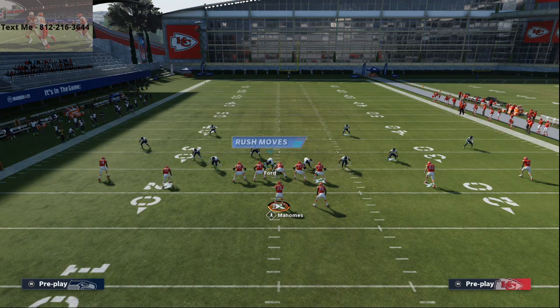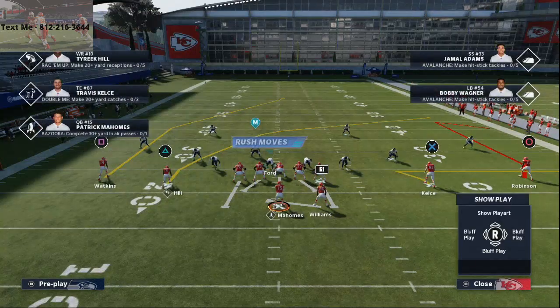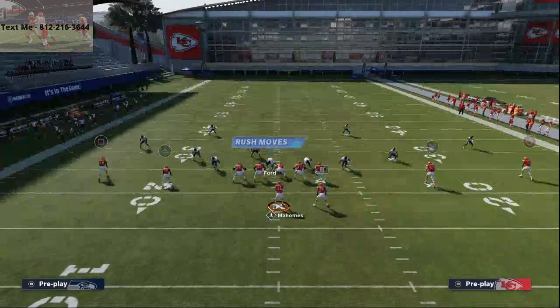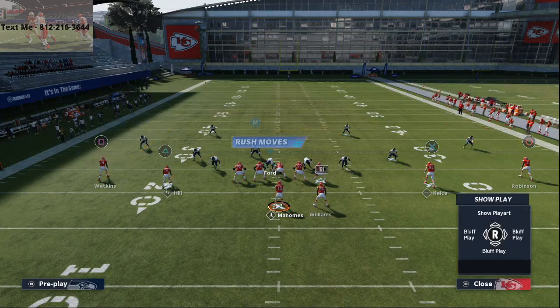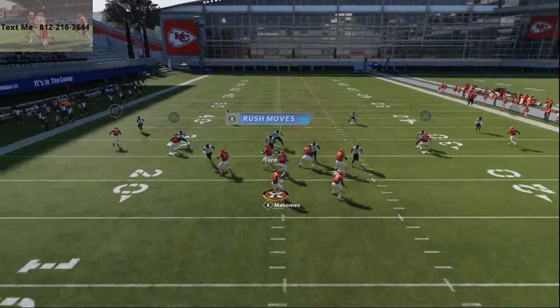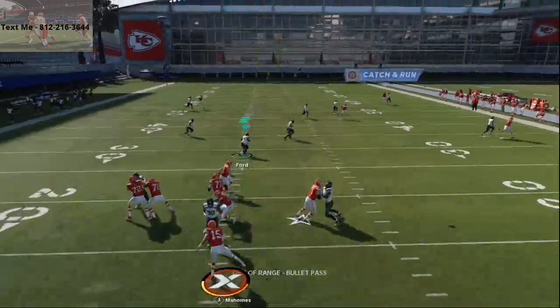Alright, cover four palms. Basically all you're going to do with P.A. Reid is take Travis Kelce and put him on an out route. This gives him a vertical stem that causes the cover four palms to kind of glitch out. You're going to block the running back, then take DeMarcus Robinson and put him on a streak. At the snap, this is going to mess with the cover four match principles and you'll be able to hit him over the top.